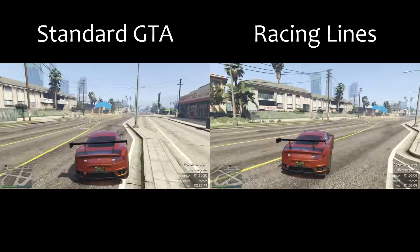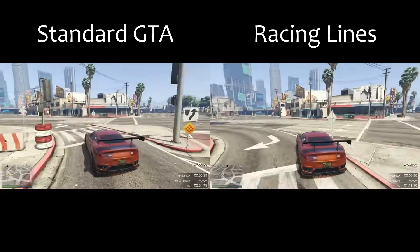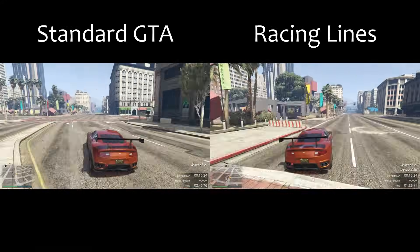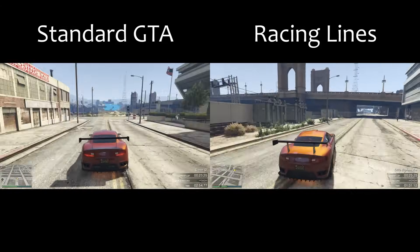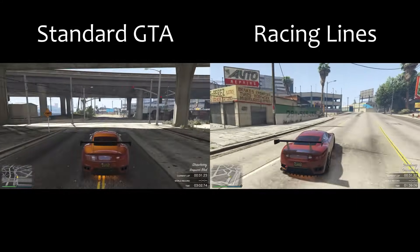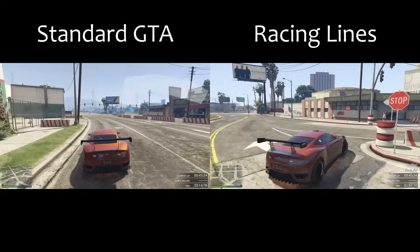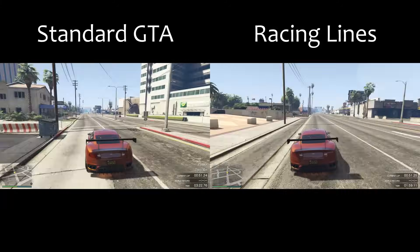The comparison on screen is between standard GTA driving — someone who can get around the track and uses brakes but has no clue about racing lines — and a driver on the right actually using racing lines. As you can see, he's created a huge gap already only a small amount into the lap. He's able to carry a lot more speed and momentum through those corners. You need to have the basics of a racing line down — where to brake, where to accelerate, the best way to get around a corner. All the things I'm about to talk about in this video will not help you improve unless you know the basics of racing lines.